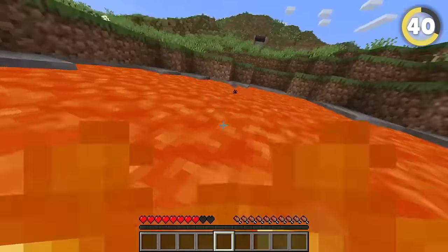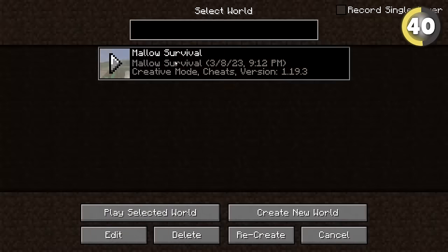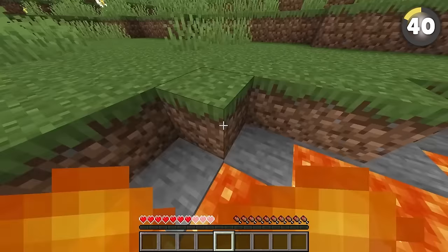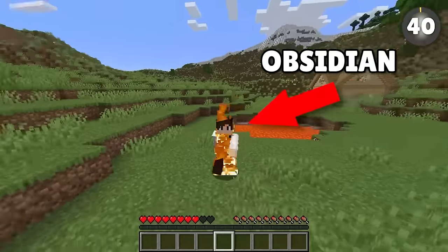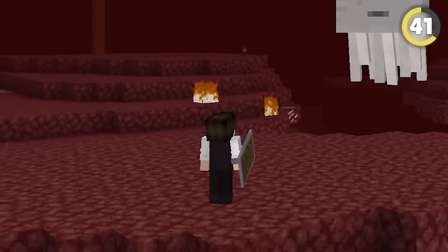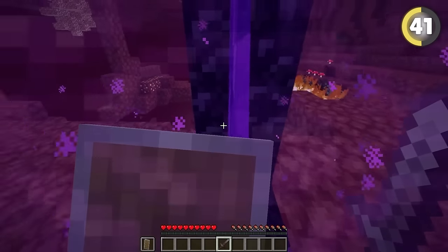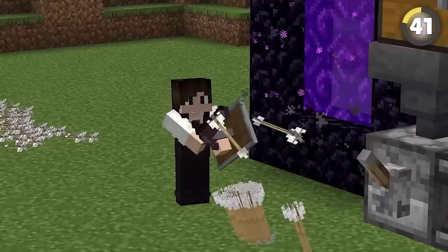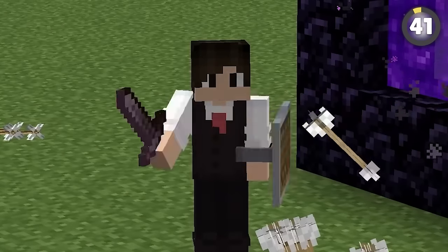When you leave and rejoin a world, you get a couple seconds of invincibility. So if you find yourself in a bit of a spicy situation, you can leave and rejoin over and over and swim to safety. The shield is one of the most overpowered items in the whole game — it can block fireballs. But did you know that if you go through a portal while holding right click, you'll be permanently blocking in the next dimension, letting you sprint and attack while literally invincible.